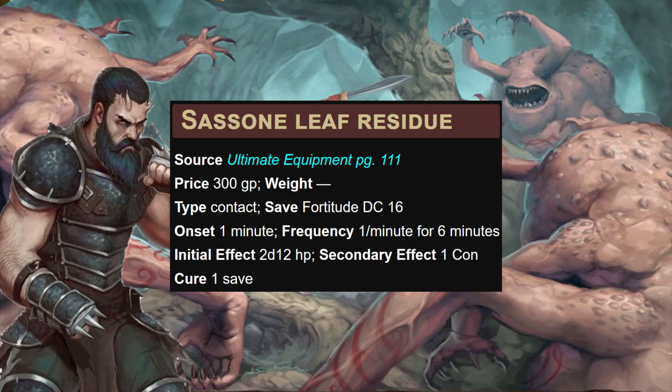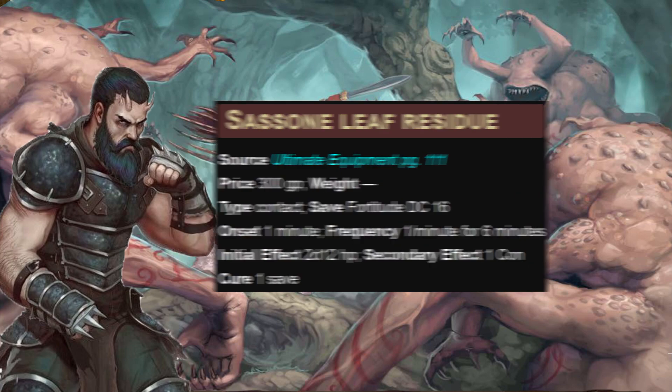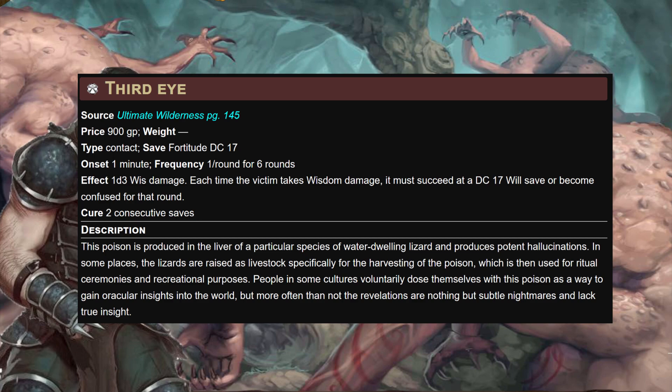Sason Leaf Residue is our first contact poison with an onset time of one minute — remember our vital strike shenanigans make this happen immediately. Its initial effect is a casual 2d12 points of straight physical hit point damage, and its secondary effect is one CON damage, which continues ticking after you, your friends, and the primary effect have already beaten them up. Multiple doses of this get very serious.